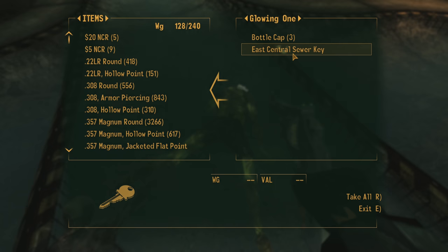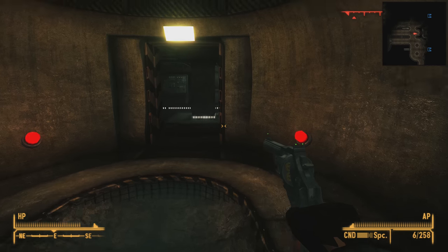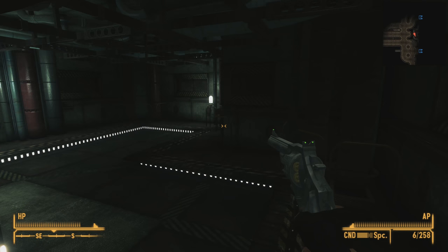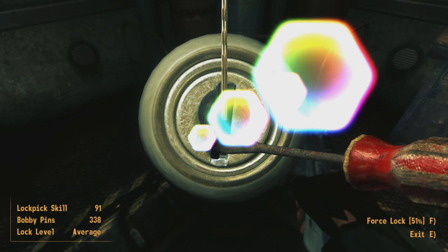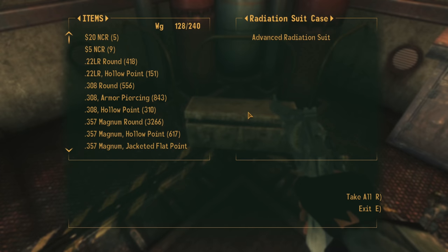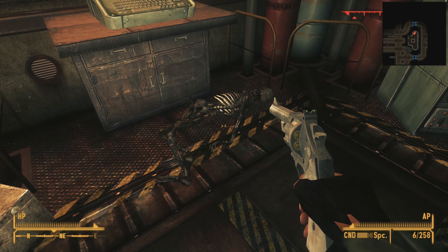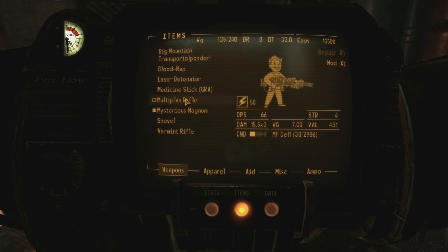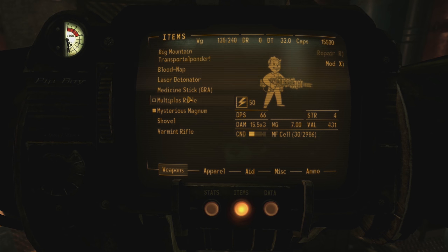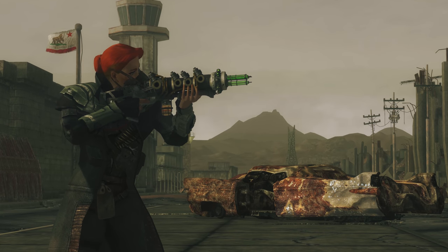But the east central sewer door we just saw was not locked — what is this key for? To the east we find another door leading to a T-shaped room, which is a dead end. To the north, we find a radiation suitcase on the ground locked with an average lock, and inside we find an advanced radiation suit — which would have come in very handy, but now I've got Ulysses' mask. Lying on the ground next to this is the Multiplaz rifle, which is similar to a plasma rifle but has three plasma barrels, each of which fires a shot — meaning it shoots three plasma rounds per shot. As a consequence, it consumes three rounds of ammunition with each shot.